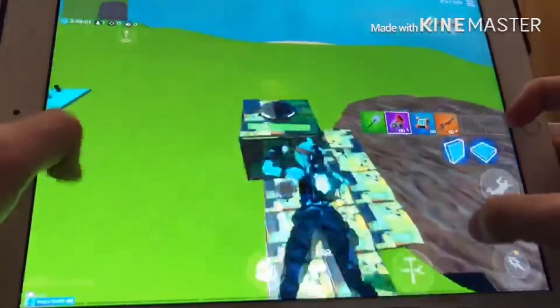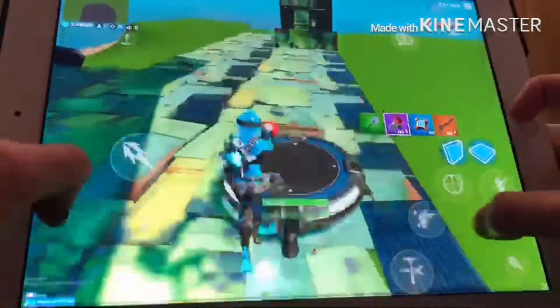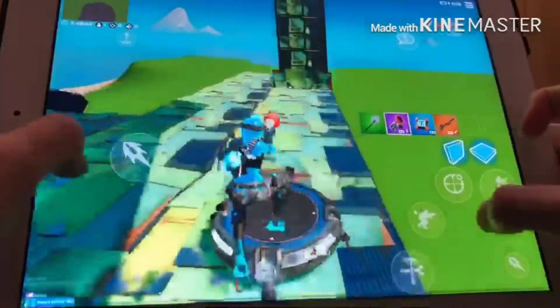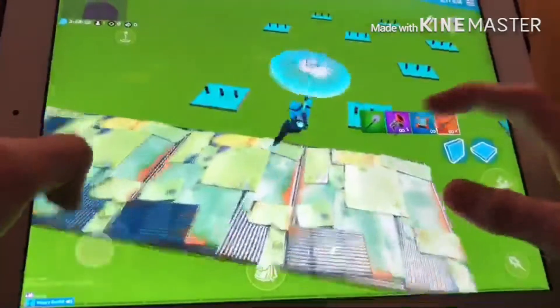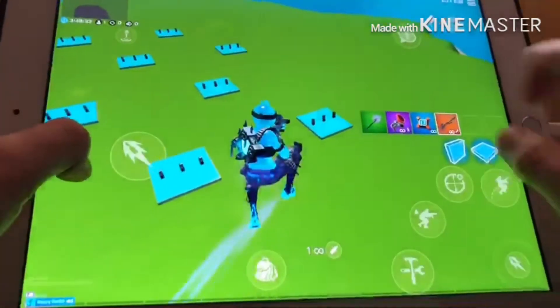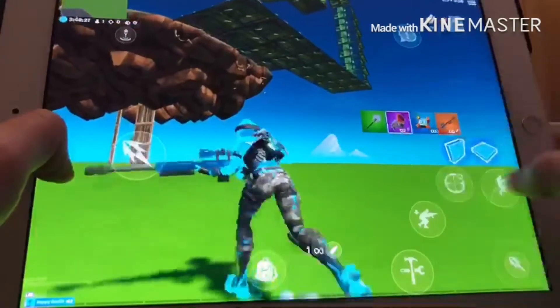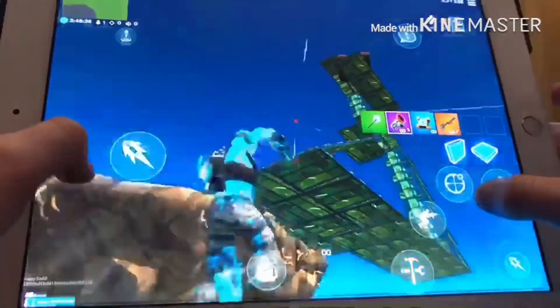I would suggest doing it when the circle is small, but not almost-heal-off small, because when you hit the crash pad you go really far. That's why it's probably not great for later game. The grappler will help — I'd suggest doing it closer to the ground at the bottom part. Just hit the ceiling and make sure you've got enough crash pads so you can go again.